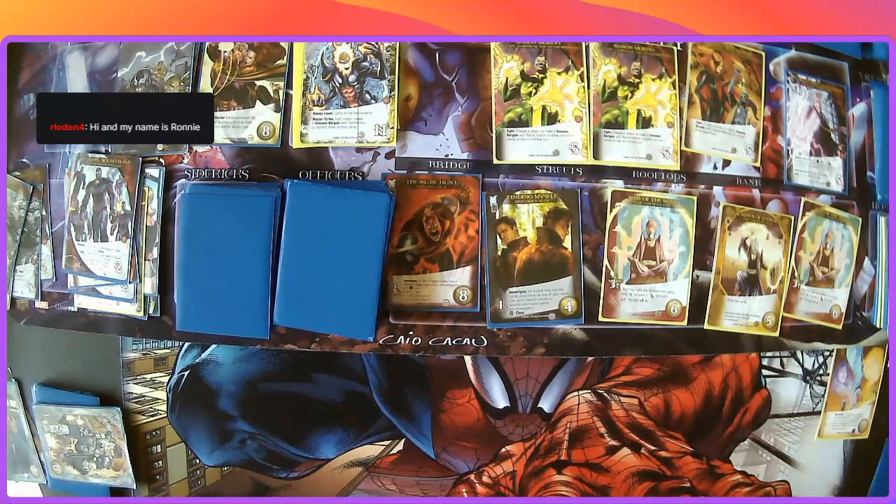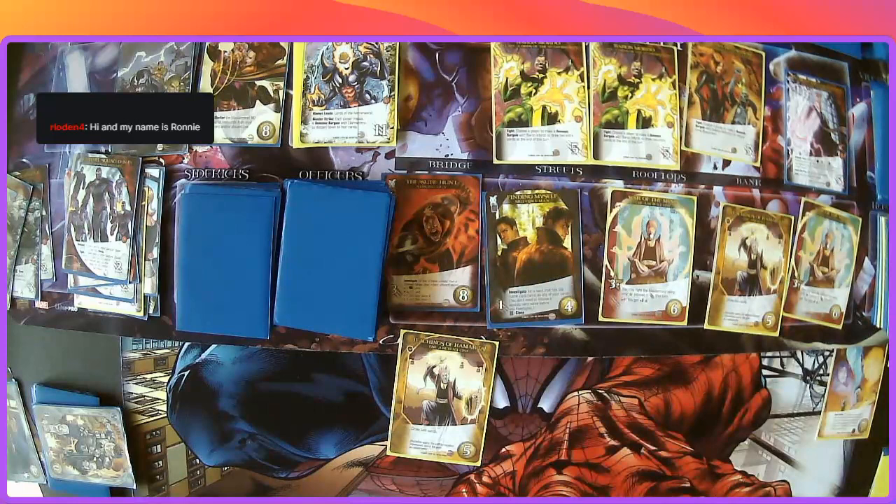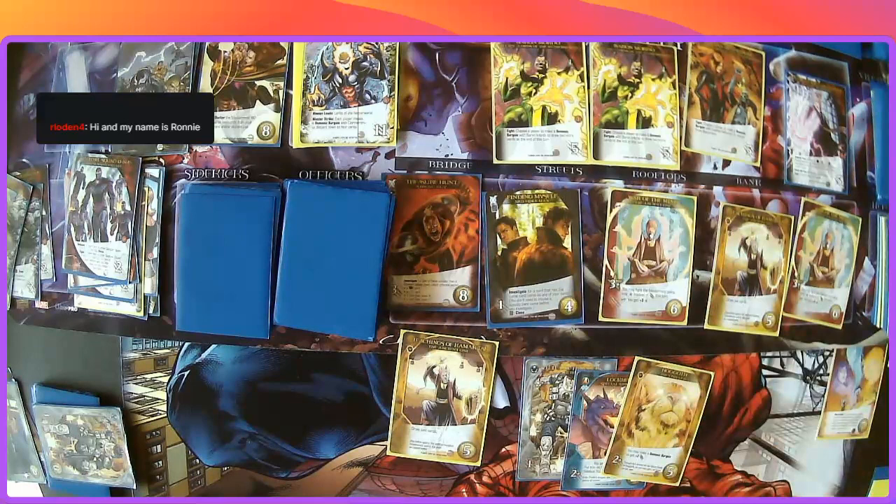First of all let's play the Teachings of the Kamar-Taj. First card is a basic recruiter, second card is Oster. Let's go ahead with our attack — we're going to make a bargain, and it didn't go through. So I have five attack.